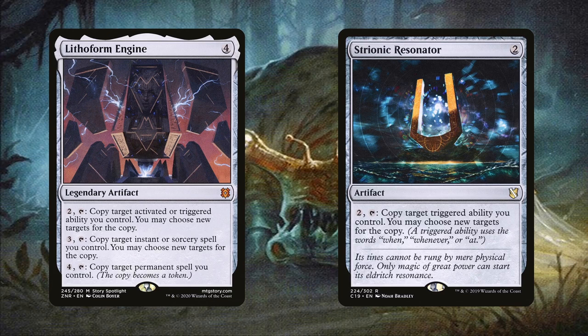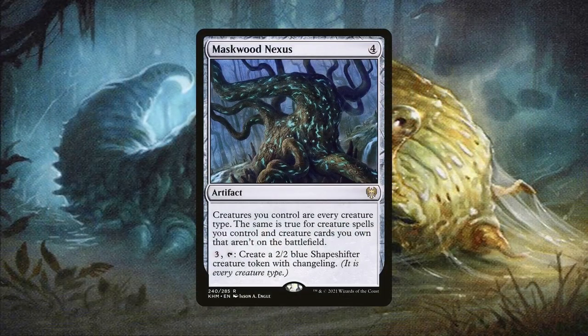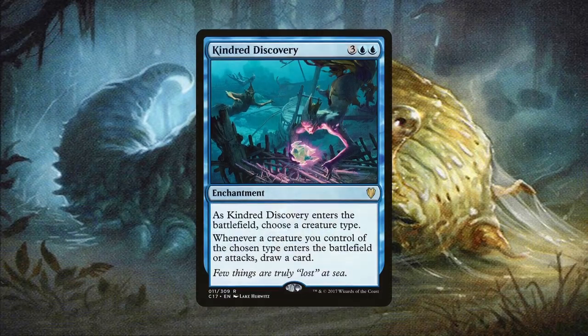Other ways of making the most out of Toxral's abilities is with Maskwood Nexus. Granted, this won't really do much apart from making all of our creatures slugs, but that can still help with Species Specialist when you name Slug as a creature type. However, with Toxral, you can then sacrifice any creature to get the card draw, which is great for when you run out of slugs to sacrifice. Same with Kindred Discovery — this works amazingly with Toxral or with Maskwood Nexus. If all of our creatures are slugs, then each time any of them enter the battlefield you draw a card. Once you have Toxral online and creatures start dying, this enchantment draws us into a ton of cards.